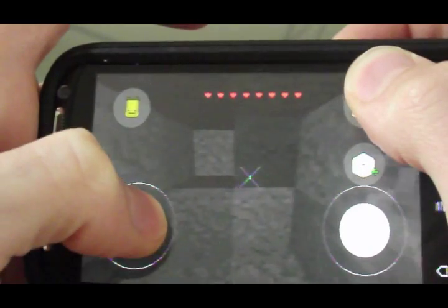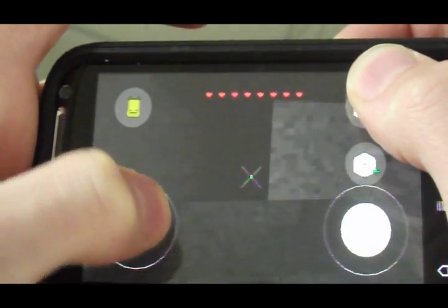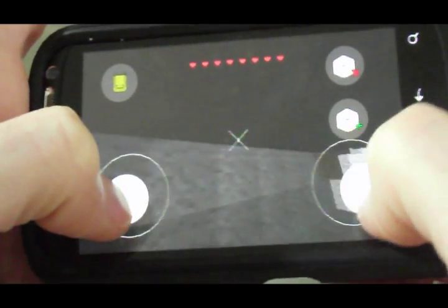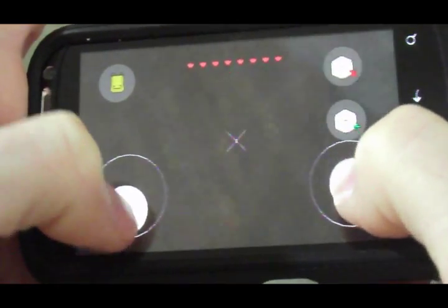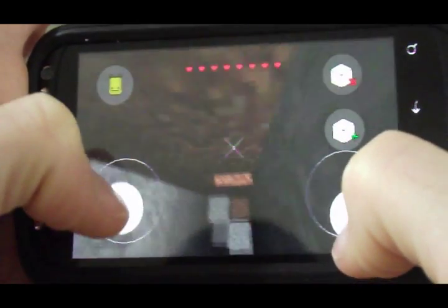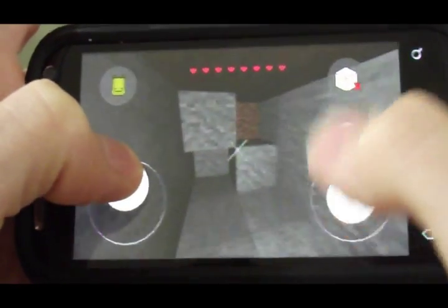Also, the further you get into the cave you'll notice that in this version — the most updated version — it now has dynamic lighting. The further into the cave you get the darker it gets, but if you dig up through here you get some light that kind of comes down through there, and it brightens everything up a little bit.